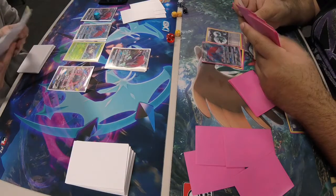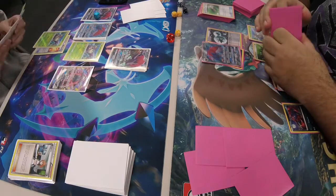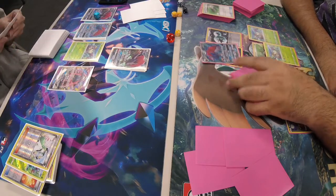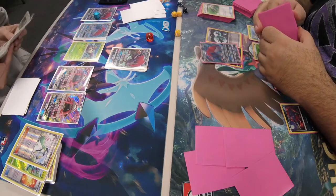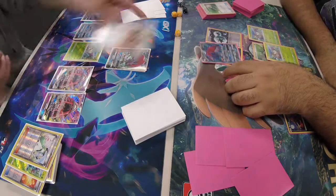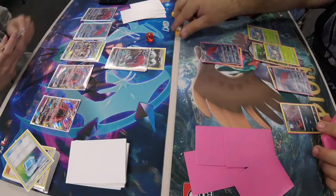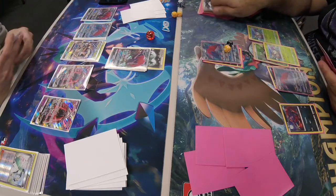Before attacking, Daniel plays Field Blower to get rid of the Float Stone from Zoroark on the bench. Jackie promotes his Zoroark. An Ultra Ball comes down — Jackie debates and goes for Lele, grabs Cynthia. He plays Hammer, then Cynthia to shuffle and draw six. Max Potion heals up the Zoroark on the bench, then DCE is attached. Trade gets rid of an N, and then Riotous Beating for 120.